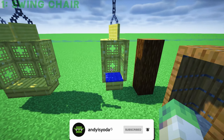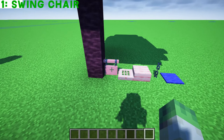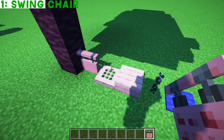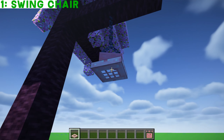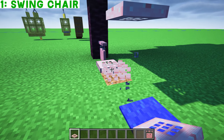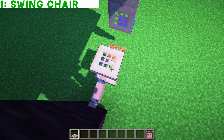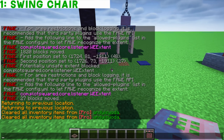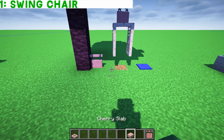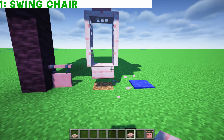First of all, what do you think about these little garden swings using the new hanging signs? Let's build one out of cherry. Get a chain, hang a cherry sign down. Next, put on a little trap door underneath and then hang some more trap doors like this. Then cherry, cherry, cherry — and that is your swing complete.